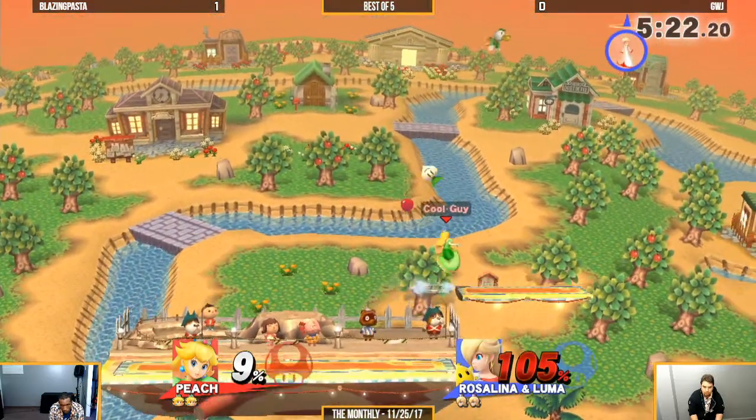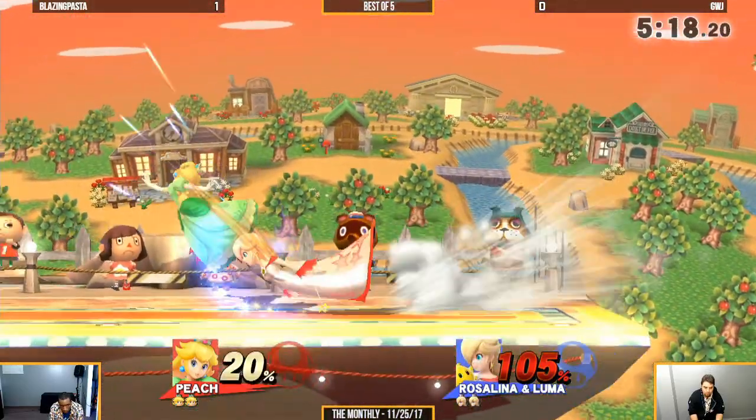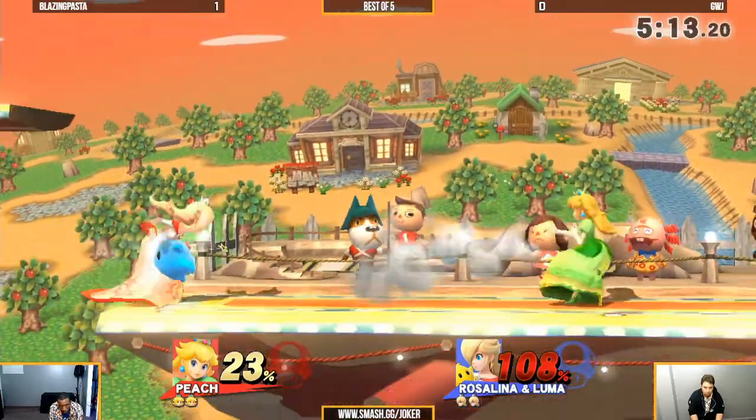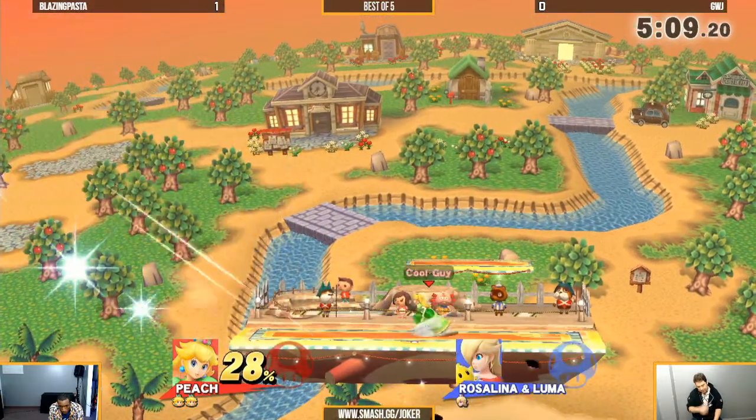He drives for the elf smash — it's not going to take it. Just the very last hit — I'm not even sure if that was forward air or neutral air. It's neutral air. They look very similar, it's pretty much just based on how they're going.